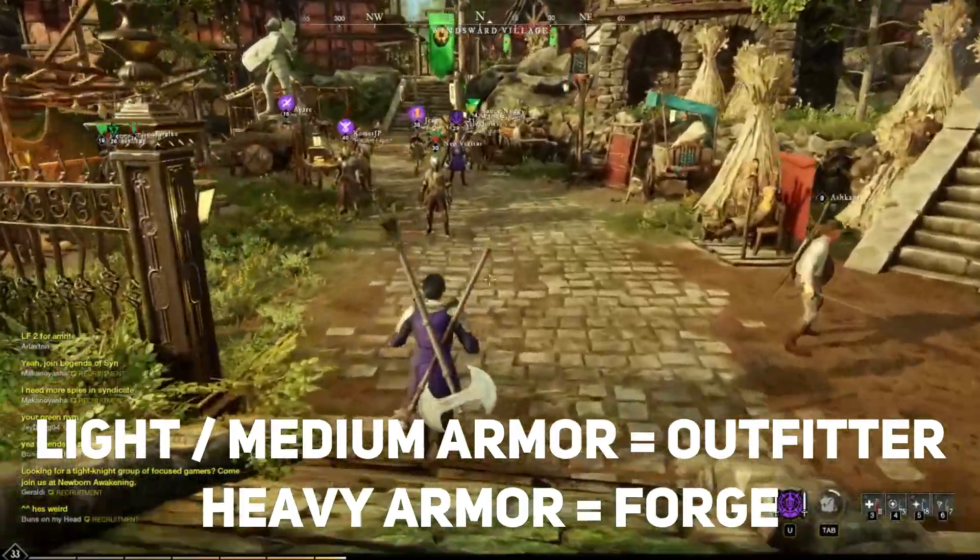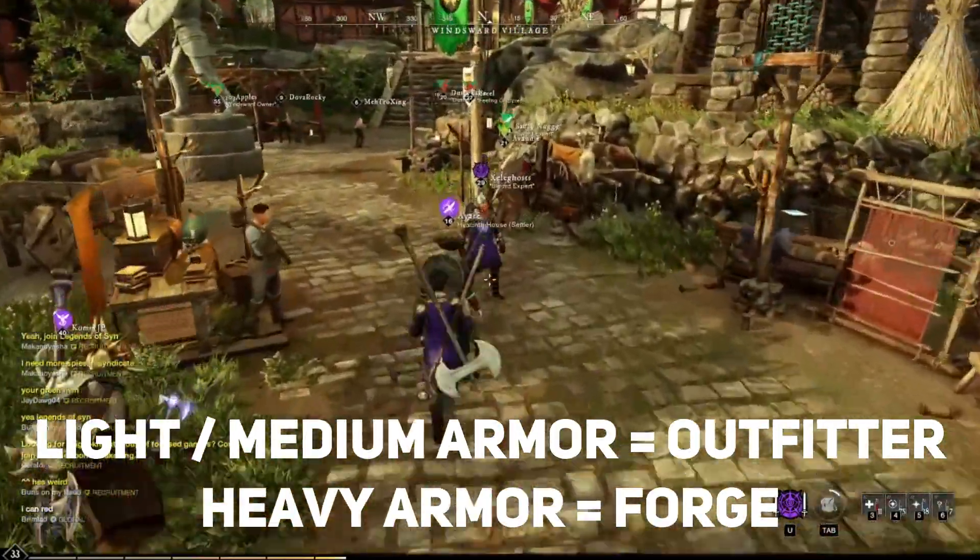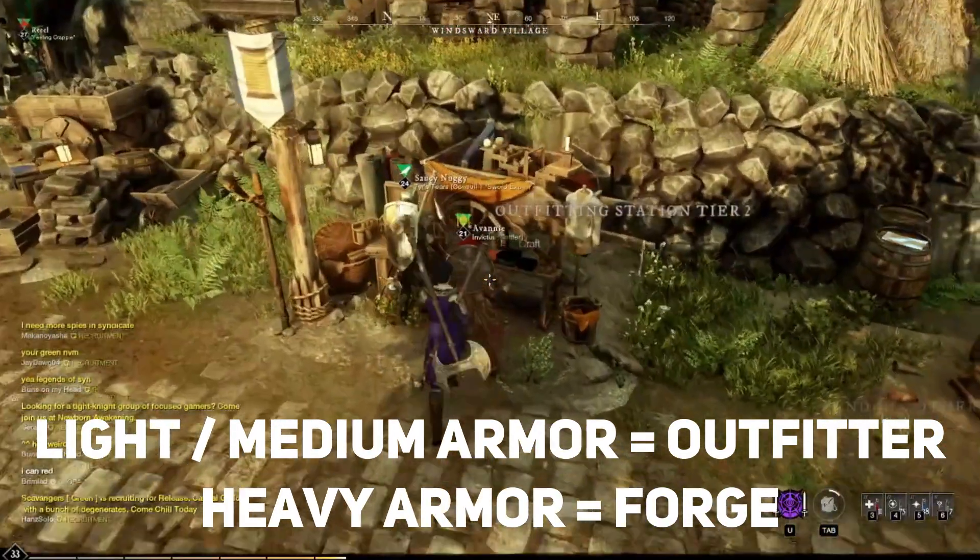If you're changing the stats of light or medium armor, you craft it at the outfitter station. If you're changing heavy armor, you need to go to the forge.